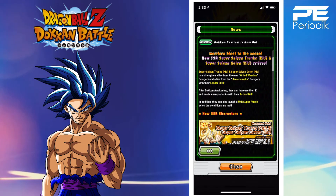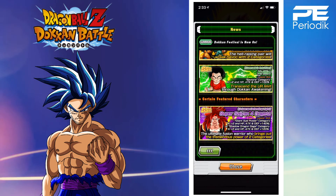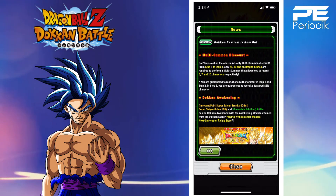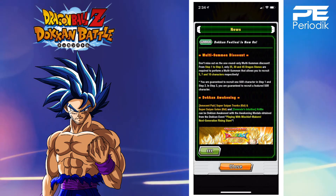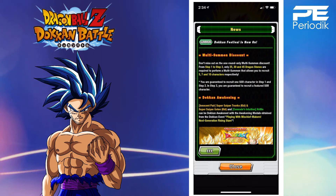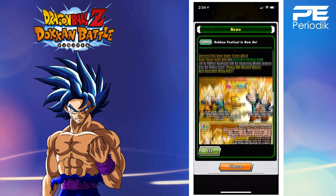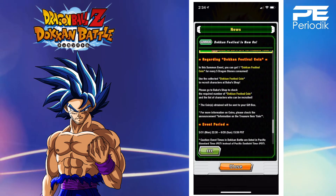Super Saiyan Kid Trunks and Super Saiyan Goten can strengthen from Gifted Warriors — that is indeed the new category. Here are the two new units, and the featured units are Super Saiyan 4 Gogeta and LR Goten and Trunks. Step one to three is 25, 30, and 45 dragon stones — a hundred dragon stones in total. Step one gives five units, step two gives seven, and step three gives ten. You're guaranteed one SSR in steps one and two, and in step three you get a guaranteed featured SSR — that's why this is a must-summon.